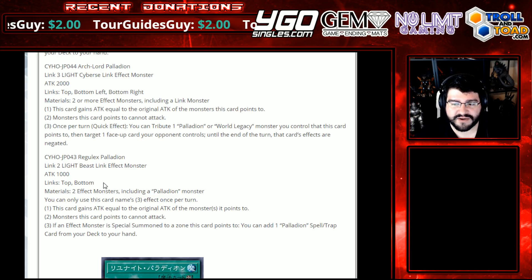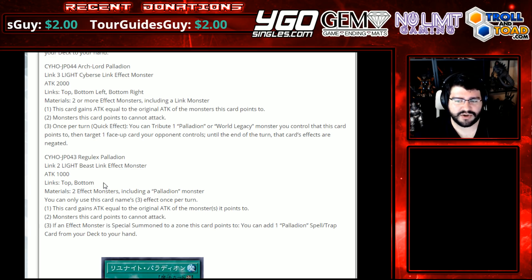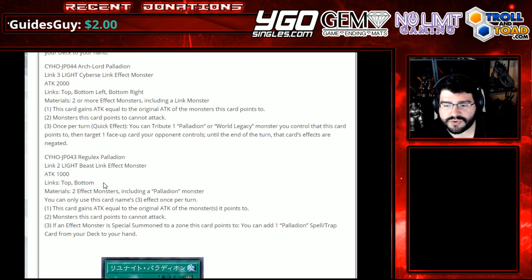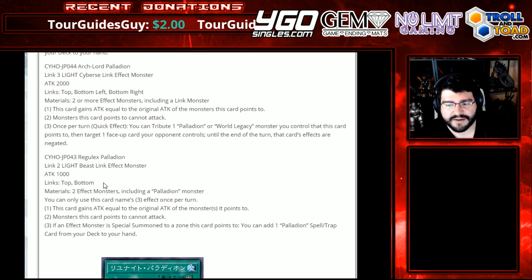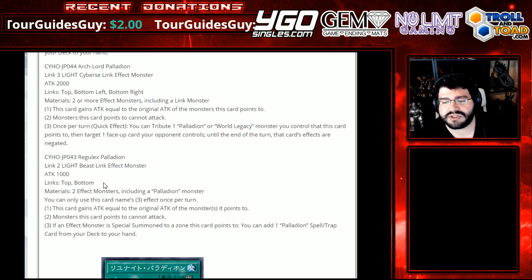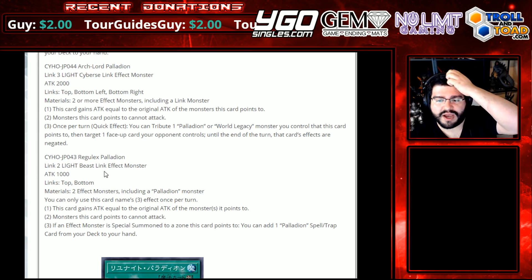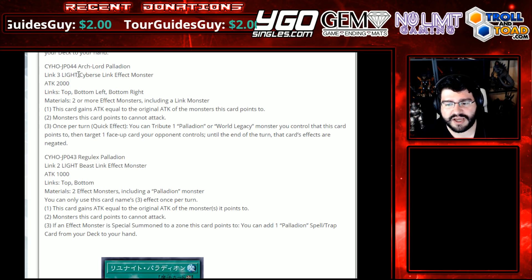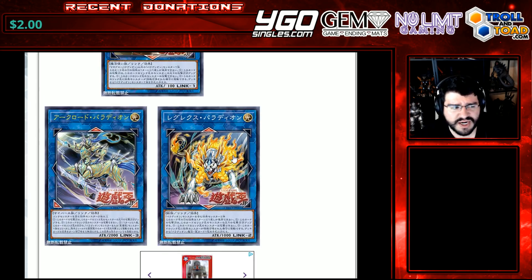Archlord Palladian — Link 3, Light Cyberse Link Effect Monster, Attack 2000, links top, bottom left, and bottom right. Materials: 2 or more effect monsters including a Link Monster, so you need just one Link Monster, but that's very easy in this archetype. This card gains attack equal to the original attack of the monsters it points to, up to 2 — maybe 3 if your opponent carelessly puts one in a certain zone. Monsters this card points to cannot attack. Once per turn quick effect: tribute a Palladian or World Legacy monster you control that this card points to, and target a face-up card your opponent controls — until end of turn, that card's effects are negated. Not negated and destroyed, just negated. It's quick-effect negation. For a Link 3 investment of any effect monsters including a Link Monster — not Palladian-locked — not a bad card at all.